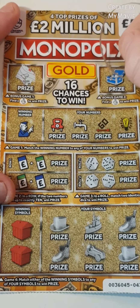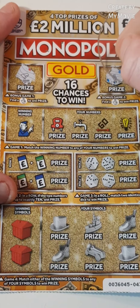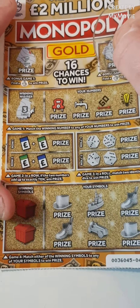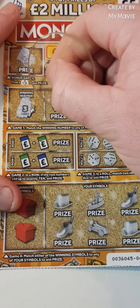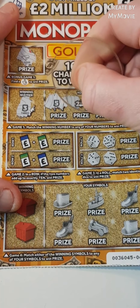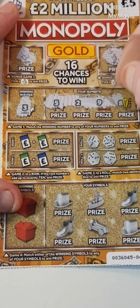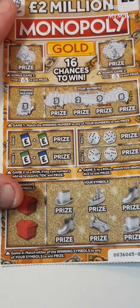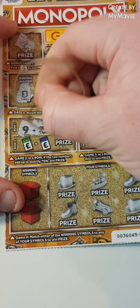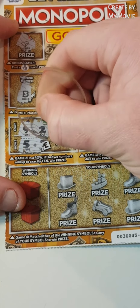No match on fingers there, but we do have fingers on the second ticket. Our winning number is three - can we find any more to go with it? We have five, two, nine, and eight - nothing there. Add up to ten: nine and two, five and seven - nothing there.